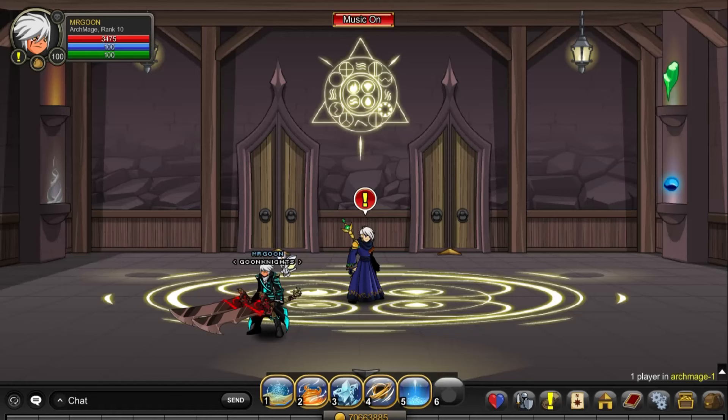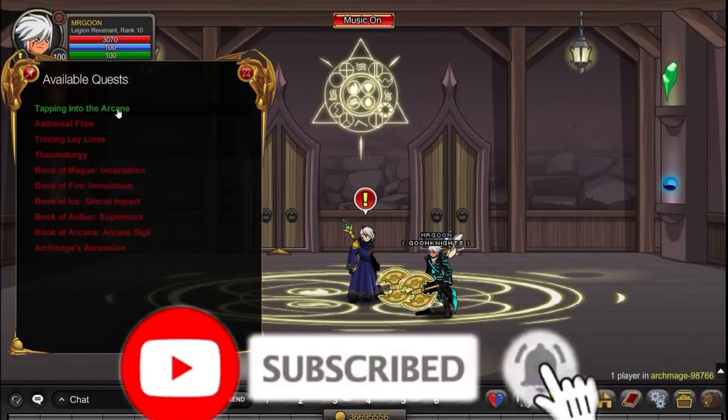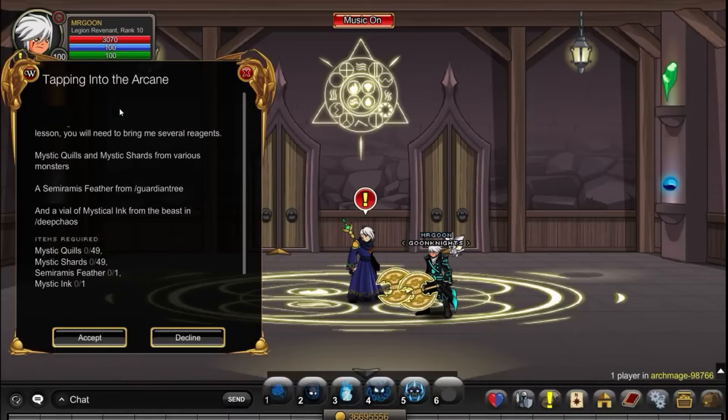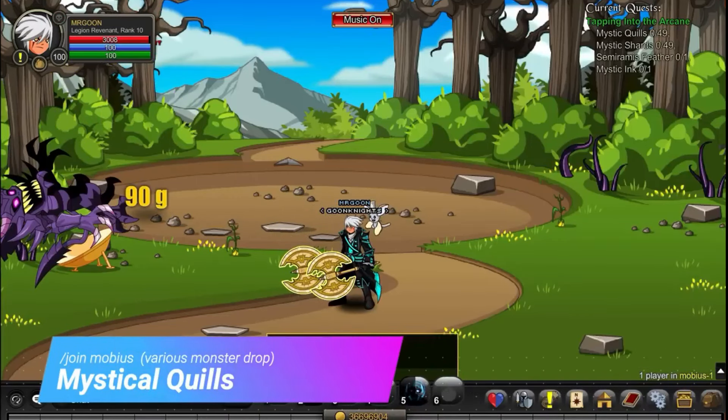Hello everyone and welcome back. This is just an updated guide from what we made about a year ago, as many of the quest items have changed and there are additional monsters added to make it slightly easier. We're going to go through that with a bit of patchwork. We are here today to do the full walkthrough for Archmage class, which you can begin from /join Archmage and by doing Warlick's Quest. Ultra Battles are required for the later parts. Let us begin with the first quest.